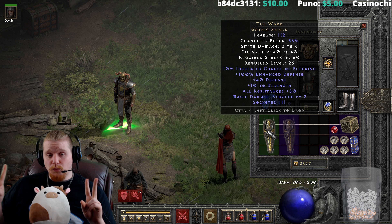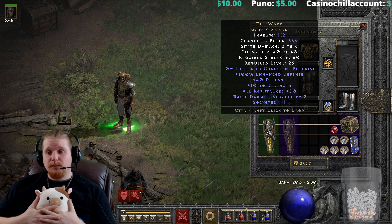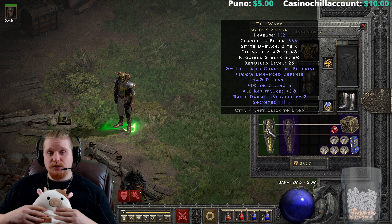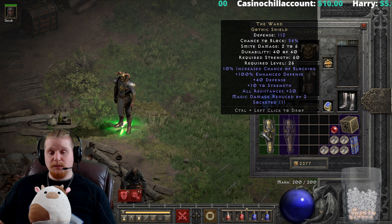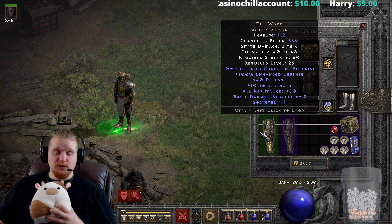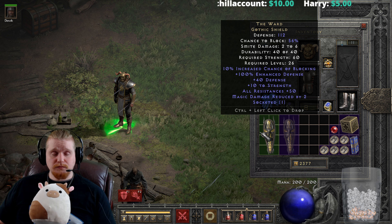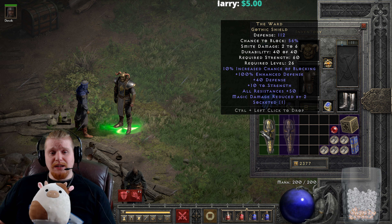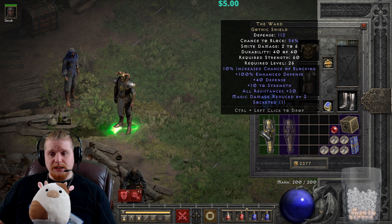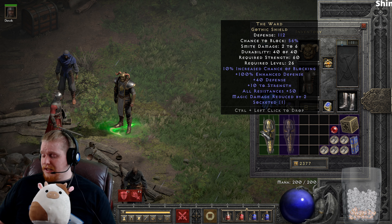Right off the bat, we have the Ward Gothic Shield, which has a defense of 112. We have a level requirement of 26, which does position it toward the end of normal difficulty. You're not going to be able to use this until around Act 4, or sometimes Act 5 by the time you hit level 26 — it just depends on how fast you're going and whether you're skipping certain zones.